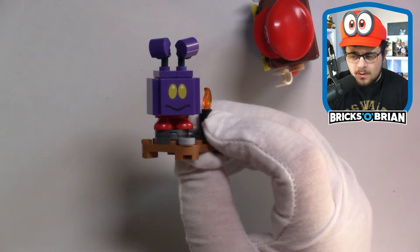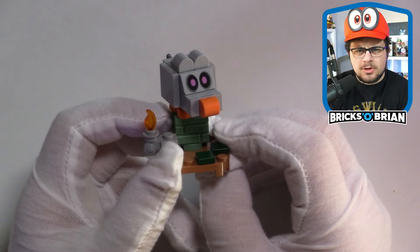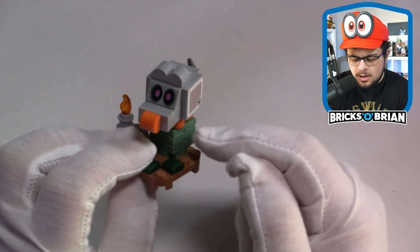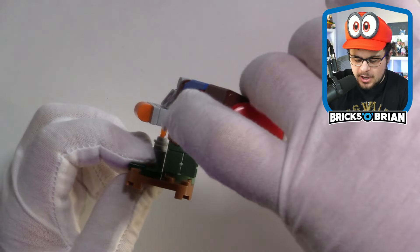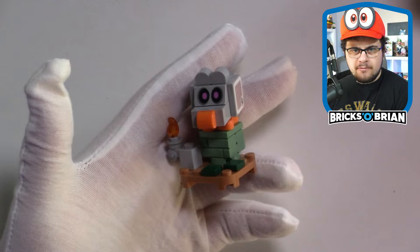This is the Scaredy Rat, which you may recognize from haunted mansions or Bowser's Castle. You get some sand green masonry bricks with it. Scan them, defeat them — no problem. Nice to have that print and a cute little mouse, which I never thought I'd say about a mouse given my history with them.